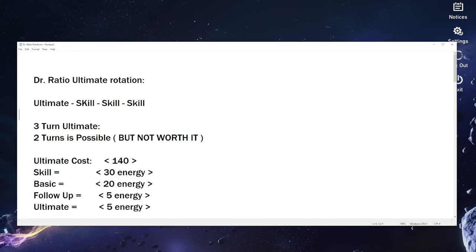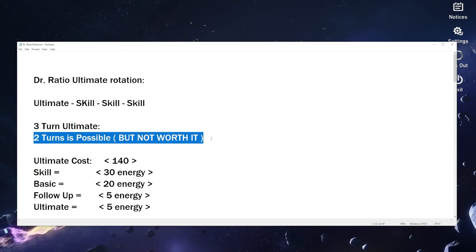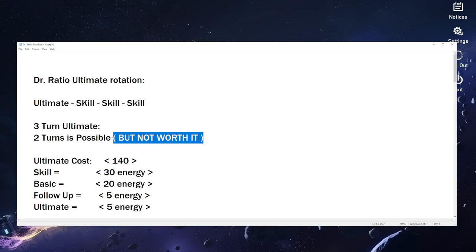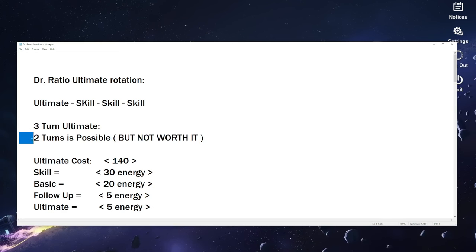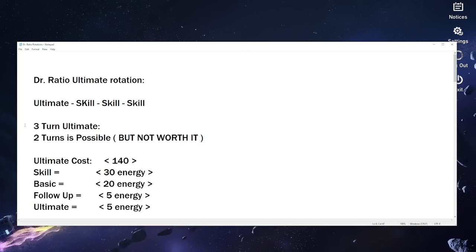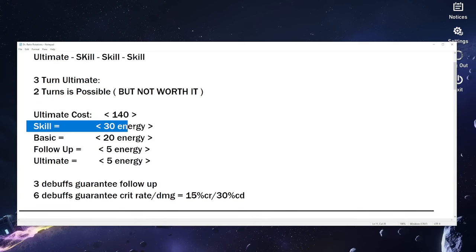Dr. Ratio's ultimate rotation begins with his ultimate, then skill, skill, skill. We're going for a three-turn ultimate because that's the one we want. You could go for a two-turn ultimate, but it's not worth it. Unless we're running Pure Fiction or something like that, you don't want the two-turn ultimate. One day if they bring a Pure Fiction where Dr. Ratio shines, that might change — but not right now.